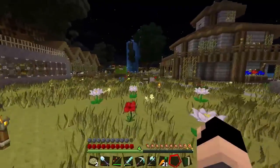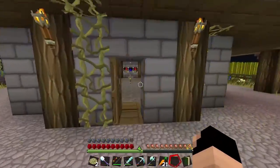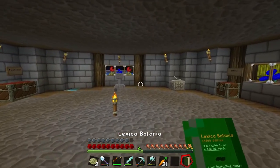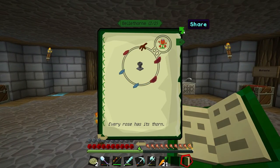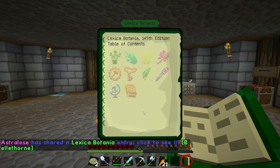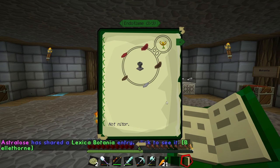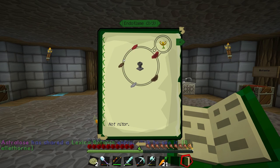I said I wanted to make endoflames, so let's make some of those now. Endoflames are a better way to generate mana because they make more mana than our dayblooms do. So endoflames - next page, next page - we need brown and red.